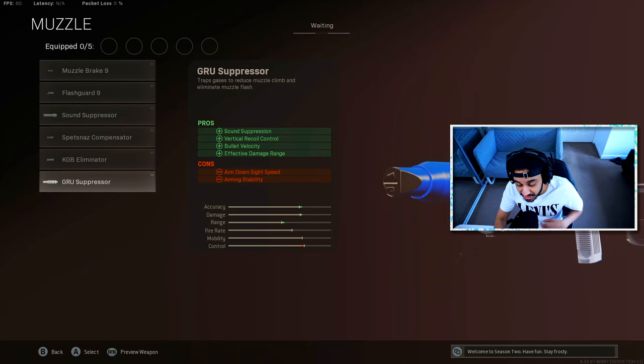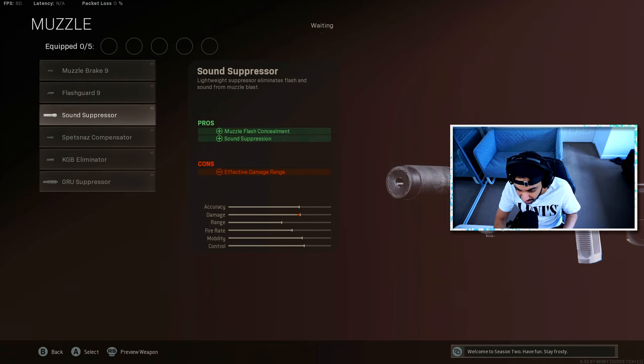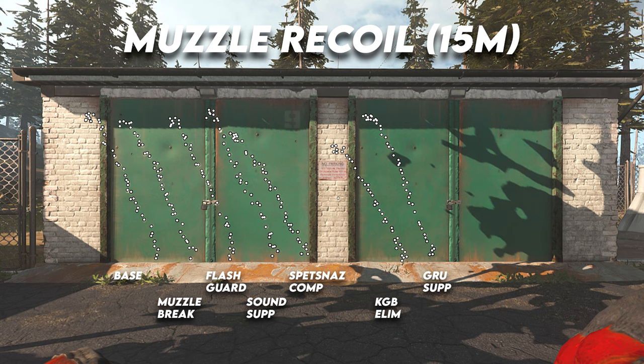Looking at all of these attachments, most of them other than the sound suppressor state they give you some sort of recoil control. On screen you'll see the recoil chart for every single one of these attachments. On the very left you have the base weapon, then the muzzle brake, the flash guard, the sound suppressor, the Spetsnaz compensator, the KGB eliminator, and the GRU suppressor. What these attachments are mainly doing is helping with vertical recoil — not horizontal recoil. The best two attachments for vertical recoil are the Spetsnaz compensator and, best of all, the KGB eliminator.